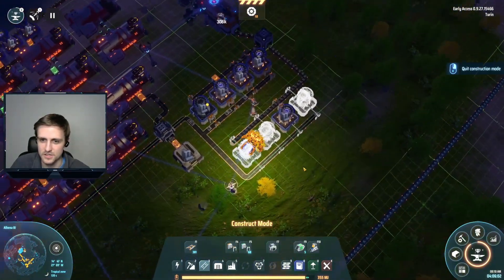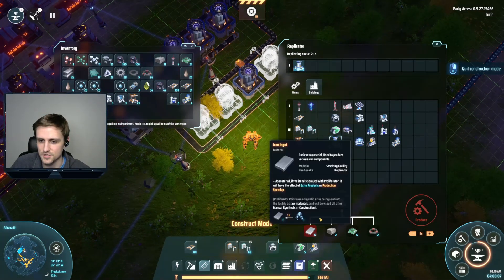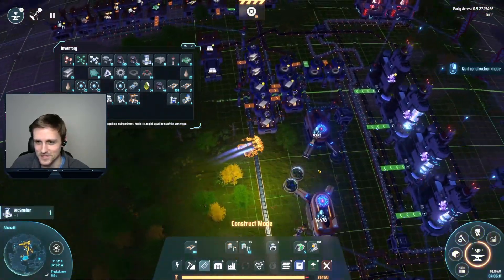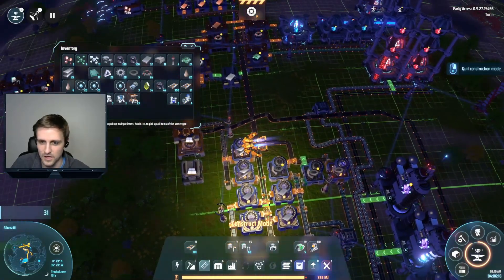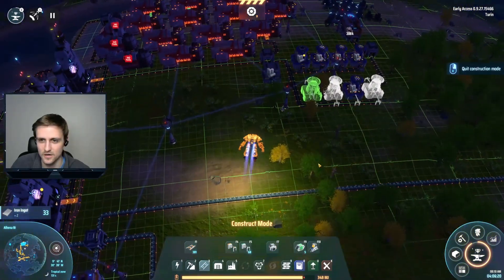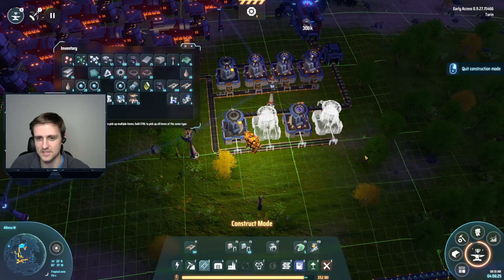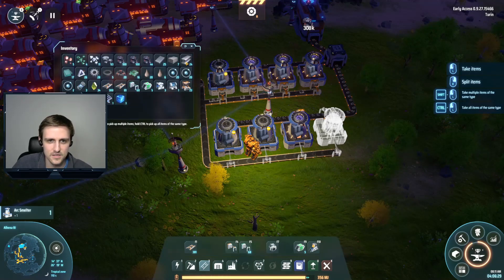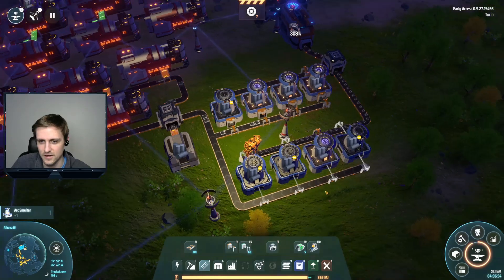We need to deal with power first because no way we can power those buildings with what we had. Power is always going to be a high priority and should be - otherwise you could end up in a situation where you run out of power, and that's never good. These should be getting going - why are they not going?